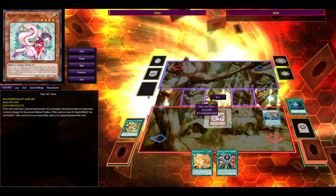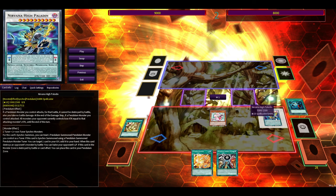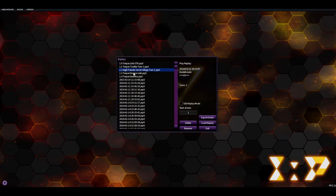You also get Fairy Tale Snow to keep Secret Village online, so you have an extra disruption with a really good face-down effect. If you're worried about your board you can make Baron and summon Fairy Tale Snow to keep the Secret Village lock active, but Nirvana High Paladin is usually the best choice since you need a spellcaster as early as possible.